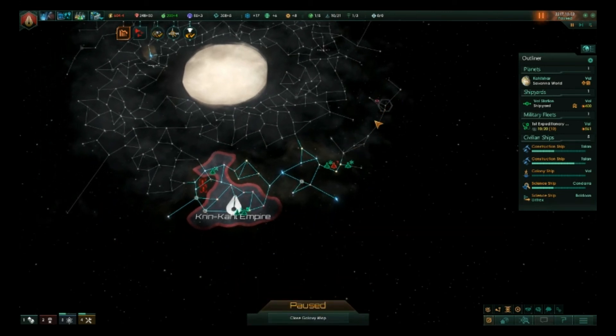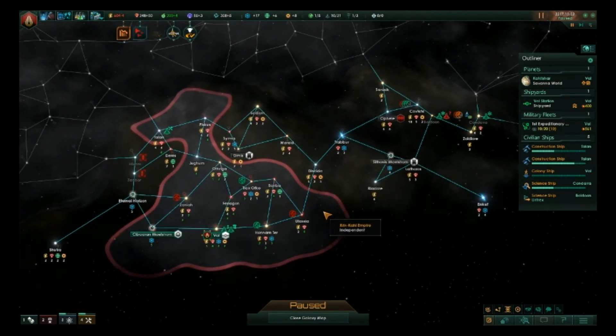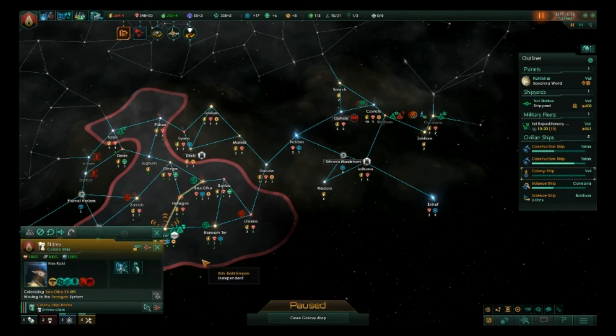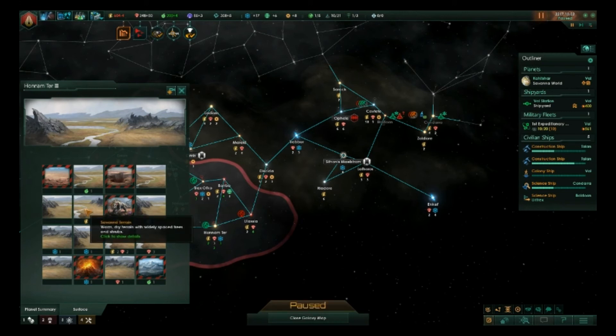Assuming there's not already a race trapped up in this little expansive arm — if not, that's going to be excellent for us. We've got a colonization ship heading to this world here. They're going there to colonize. I'm getting ready to drop another colony ship right there, and then from there we'll have to see what's going to be what.